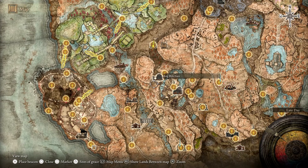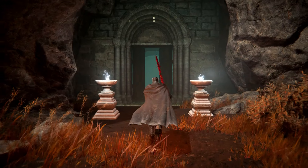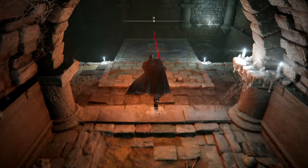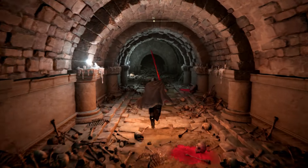Let me zoom out. There's the Fog Rift Fort, there's the Great Bridge — head up that way, drop in. You're gonna have to beat the boss down here, so if you can't do that, I'm gonna give you the recommendation everyone gives you: get good. Drop down there and get the site of grace.